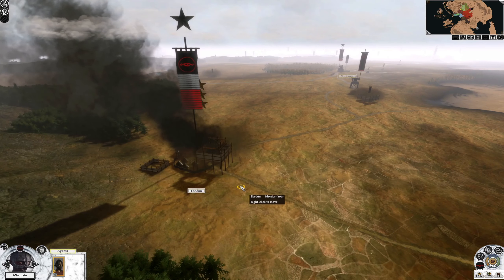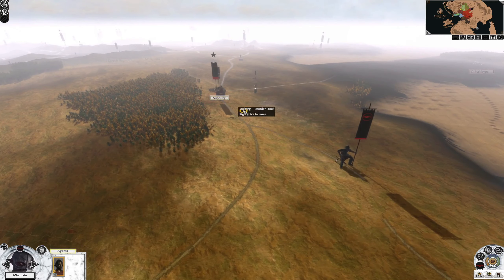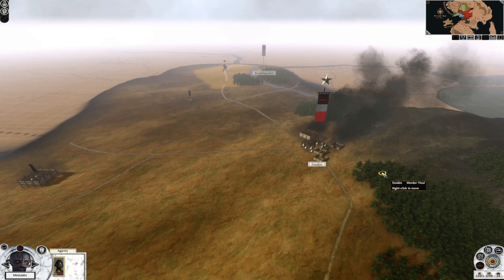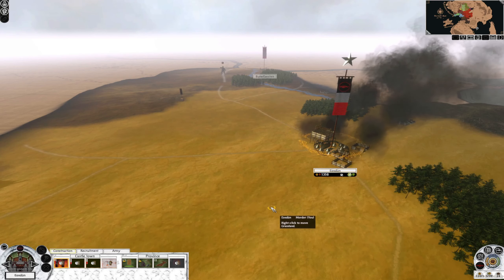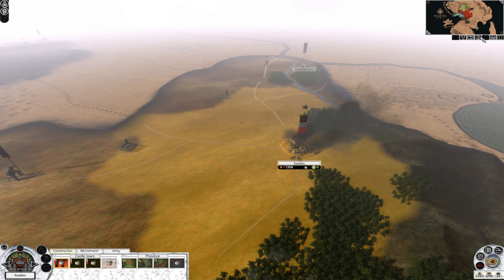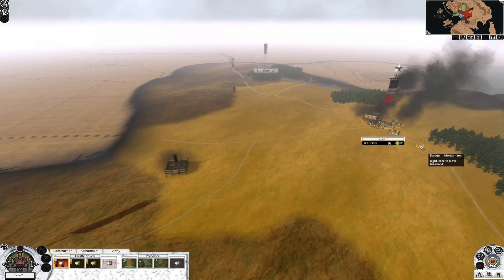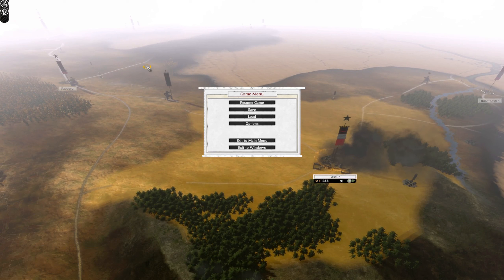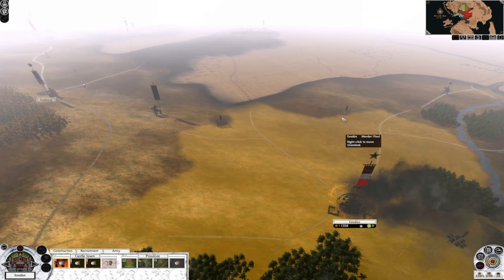At one point I thought the game was going to crash. Finally they sailed out and I had to fight them. I didn't record it because I already did all this in the playthrough and just wanted to make sure it was working. As you can see, I took Eos Dune — that was their last city — so the faction is gone. Here we are at turn 38. I was locked at turn 35, which is when I originally took out the army the wrong way.